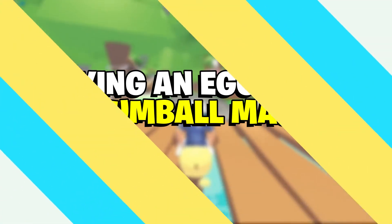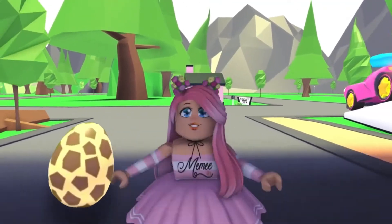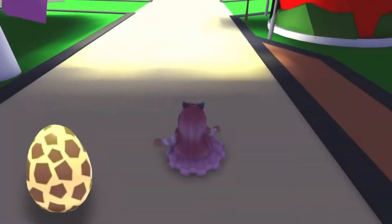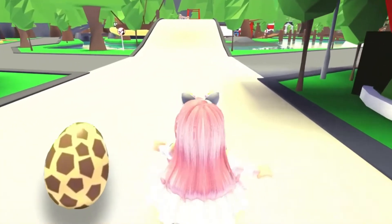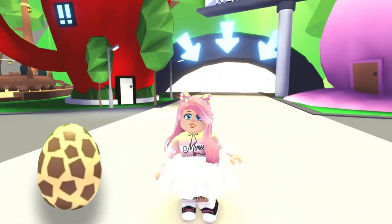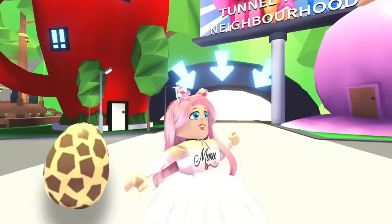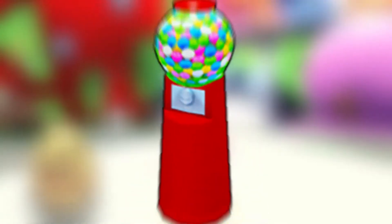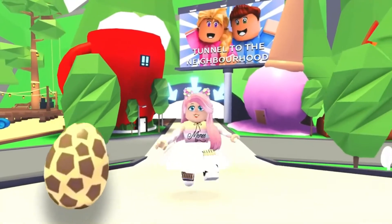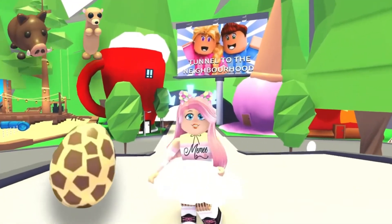Method one: Buying an egg from the gumball machine. A great way to get unique pets is by purchasing them from the gumball machine located in the nursery. Here, you can purchase a themed egg for $750. These eggs have a variety of themes associated with different locations in the world. Below, you can check out some of the eggs that have previously been offered through the gumball machine: Safari egg, Jungle egg, Mythic egg, Ocean egg, Fossil egg.